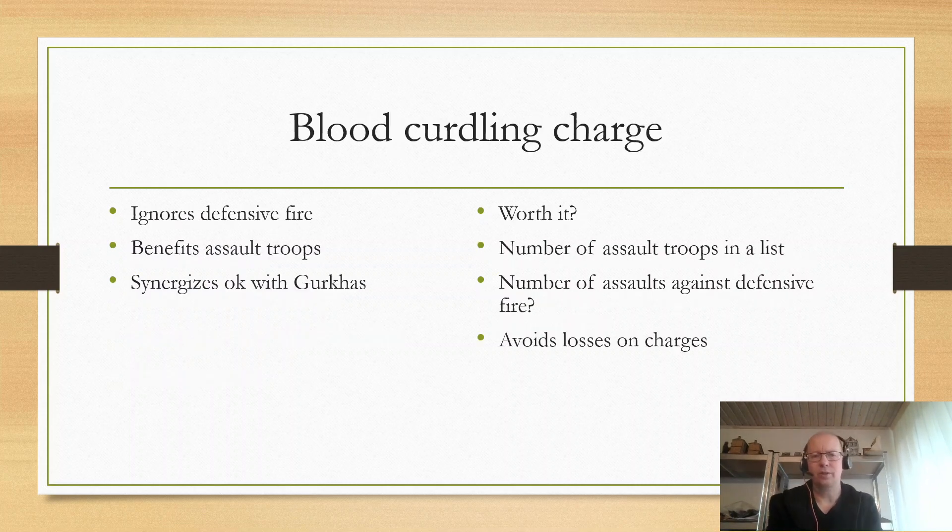The next one is Blood Curdling Charge. I have also seen this done at the WTC. In the first game from this year's WTC that I filmed, I played against a Gurkha player who had Blood Curdling Charge instead of Up and Atom. Blood Curdling Charge means that your opponent can't shoot defensive fire. It actually had effect in one instance in the game — he was charging a unit of my Gurkhas with a unit of his Gurkhas, and I said I'd shoot, but he said no because Blood Curdling Charge. That was the first time that had ever happened to me. In one charge across that whole game I didn't get to shoot, and since he was charging me first, he won the combat — he killed about three of mine and I killed one of his.